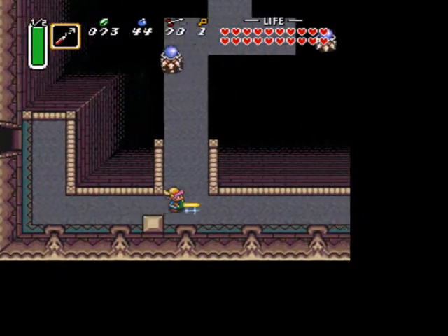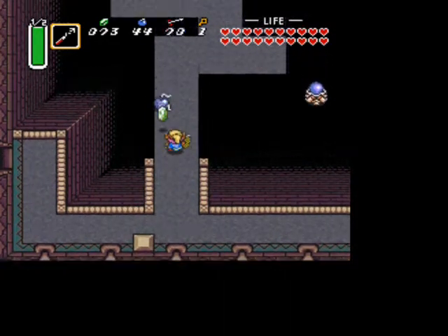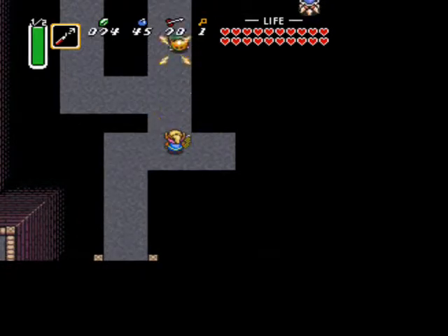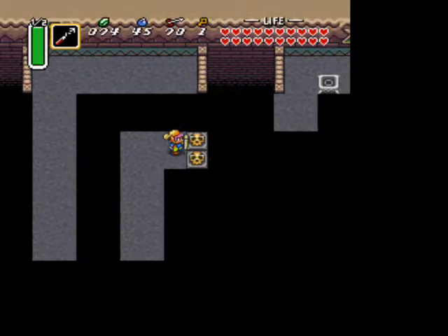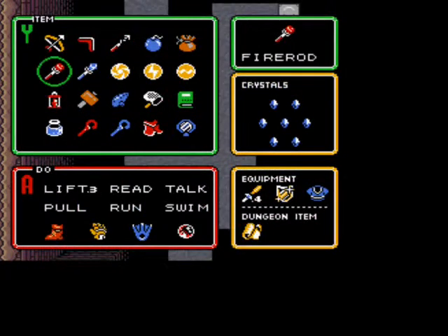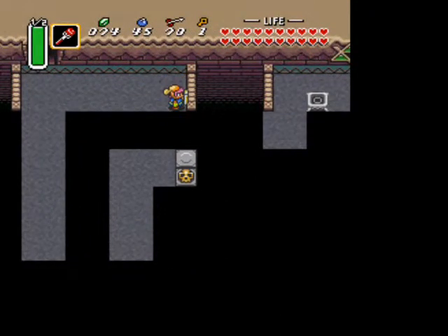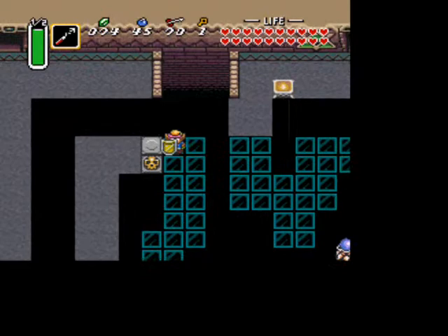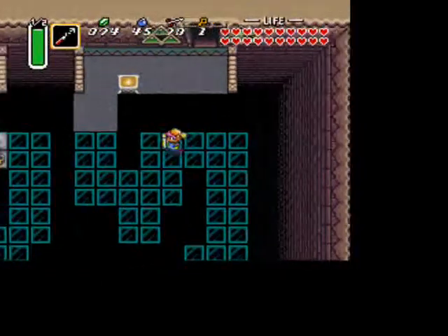In here, the spiders are kind of annoying, so try to get rid of them without falling. There are also some helmosaurs in here, so take care of them. When you go up, you'll see two skullpots and a bunch of spiders. Lift the top skullpot — not the bottom one. Get your fire rod out, head up, and you're going to want to light this torch. As soon as you light the torch, quickly pull out your hookshot, hookshot down, and make your way around the room. You can do this when the light is not lit, but it's easier when you can see the path. You can also use ether, which will show it.